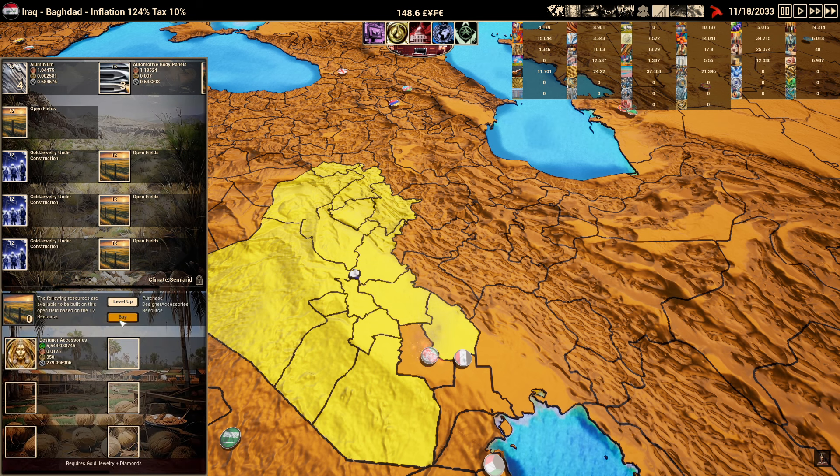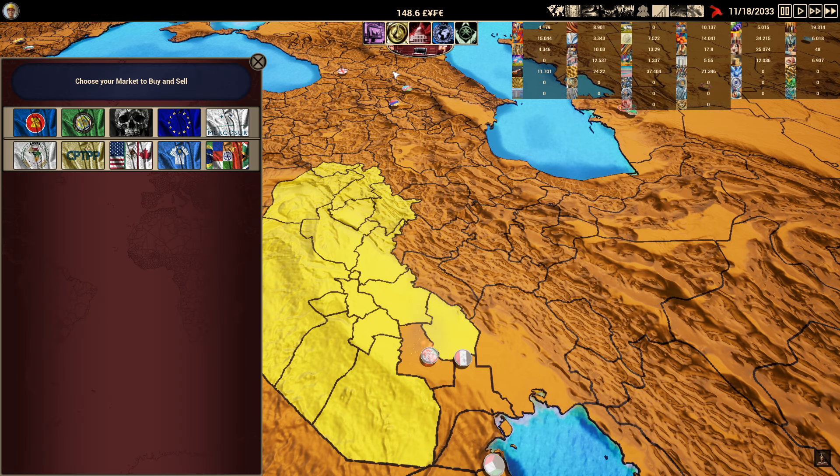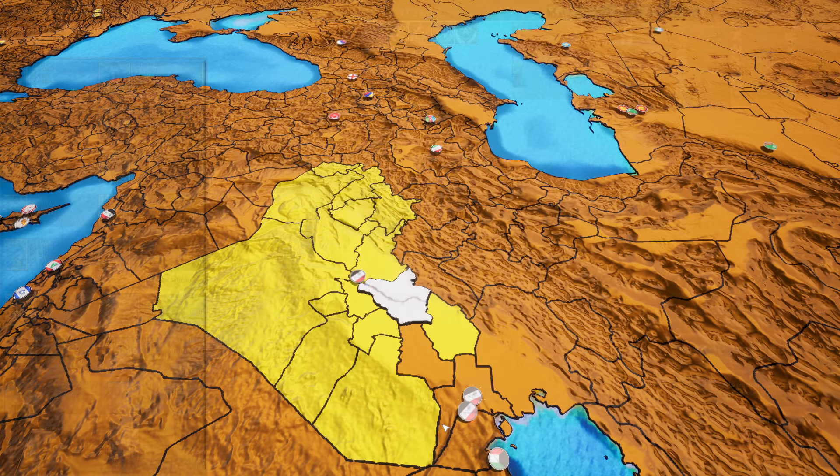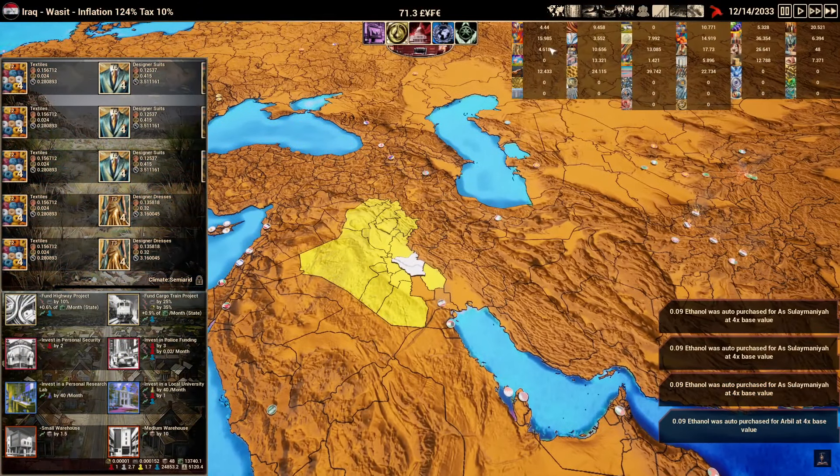We'll build more gold and gold jewelry to diversify a little bit, along with designer accessories — those cost $5,000 each but look at how much money you make. We've spent all our money on gold, but once we have it to sell, we have it to sell. We're very close to being maxed out on stocks — we upgraded storage to 48 — so we'll wait a little bit and hope the war goes well so we can build over in the new territory.